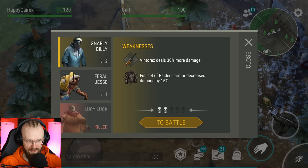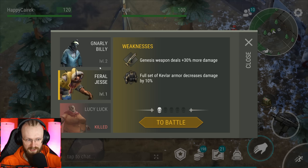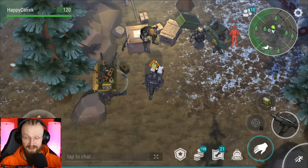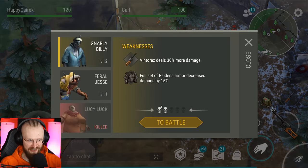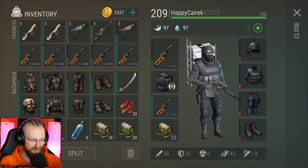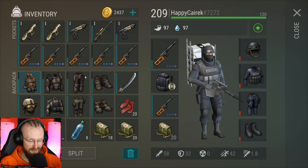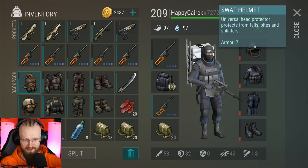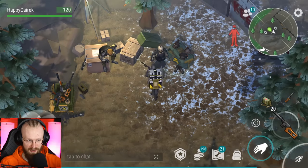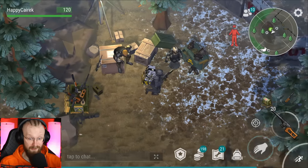Now we can keep fighting Gnarly Billy. Let's bring more VSSs from base and fight Gnarly Billy. For Feral Jesse, I think we can bring Genesis weapons. We're back with all the weapons - let's talk to Carl and start fighting Gnarly Billy. I also brought these special armors that were just collecting dust at base. Let's break the SWAT armor first. I brought more VSSs - let's fight Gnarly Billy.